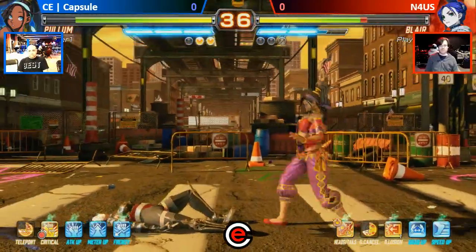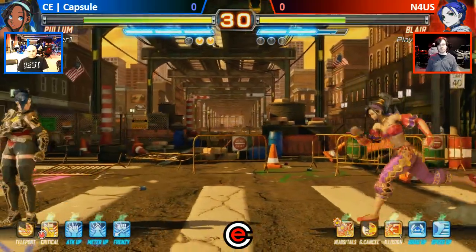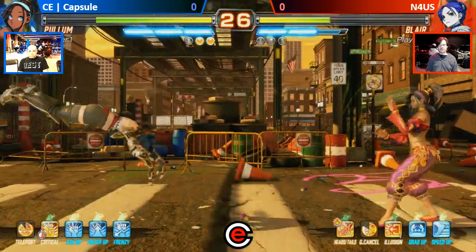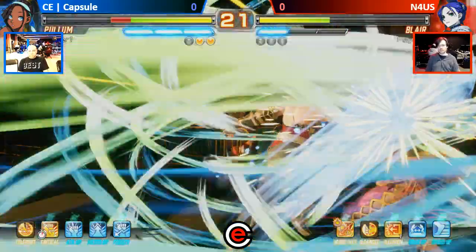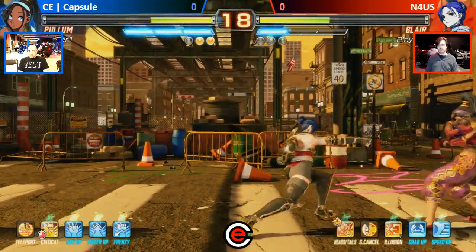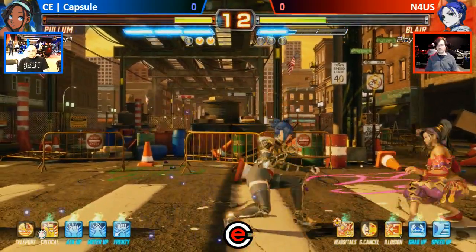Nice throw. Nice wake-up running attack. He's just pressuring him, throwing out a couple of normals here and there, but also stopping all of N4US' advances. Nice Superman punch around that. I honestly don't know if that was a great play — I think he was trying to go for the damage. But even so, you could have got the hard knockdown. You need the hard knockdown against Poem.